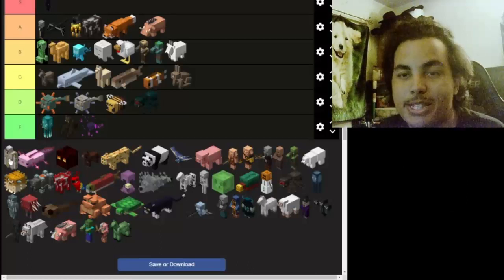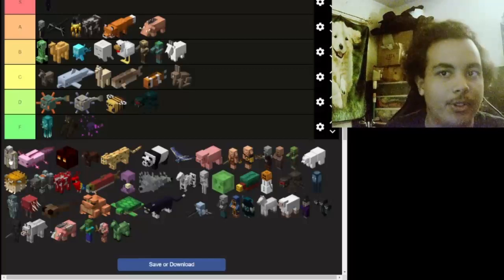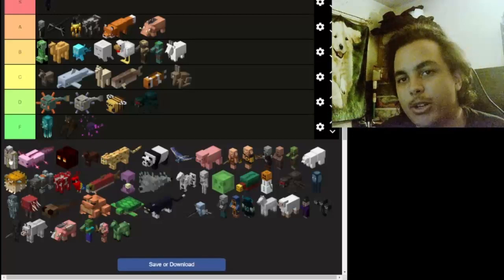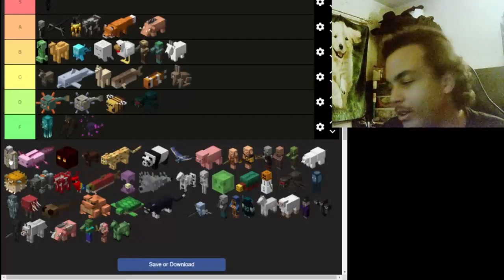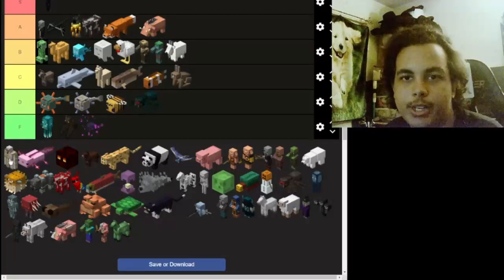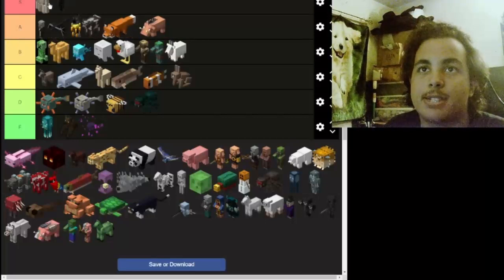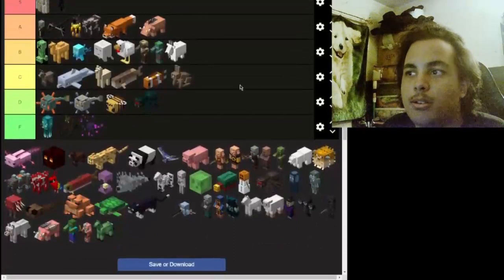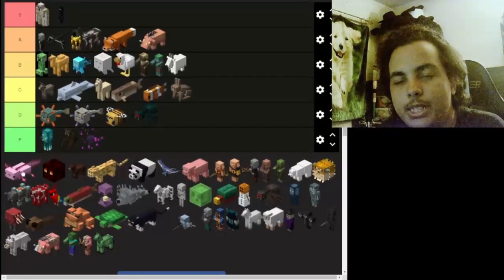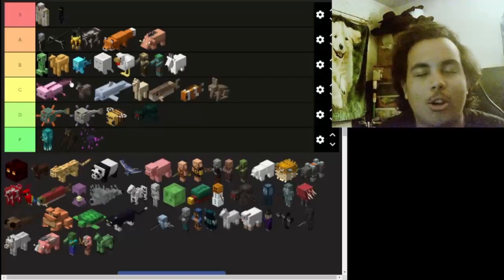Now we got the iron golem — they're dope. Their premise is protecting villagers from harm from illagers and zombies. They also drop iron, which is cool, and they drop a rose that they give to baby villagers. The iron golem by far — I'll give it an S. They're going to be where they should be, at the top of the list along with the enderman.